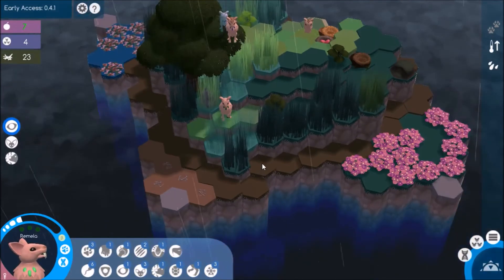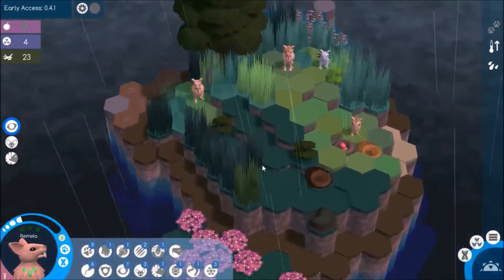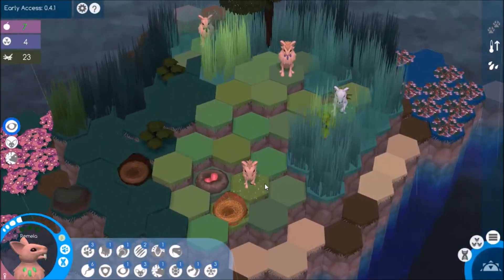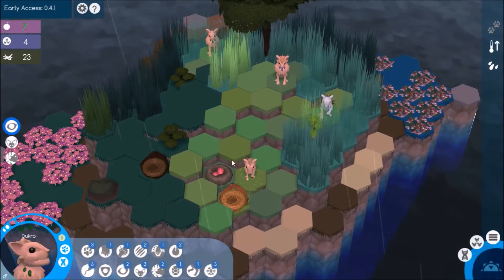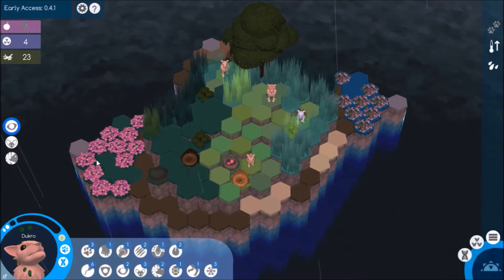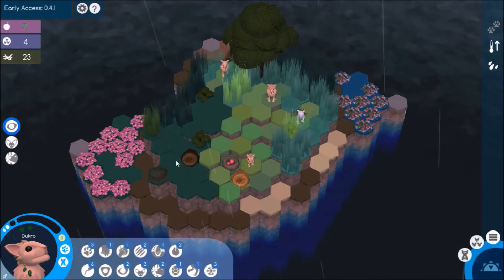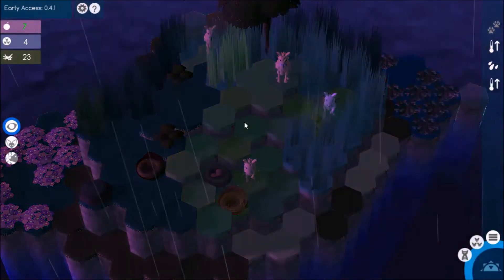I thought about going to the hard island just because I know there are so many carnivores there, and if we're able to kill them, it is a lot of food. But then it's not easy to survive there, so that's something to think about as well. I'm worried about going to the large easy island because it's so big that I think it's going to be harder to find prey.